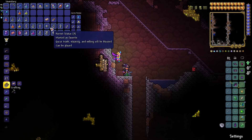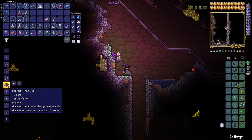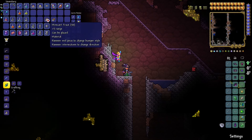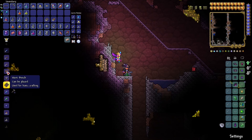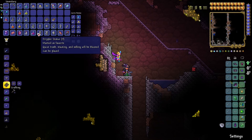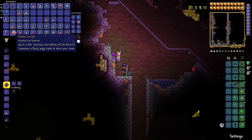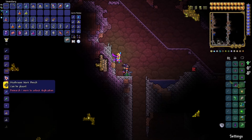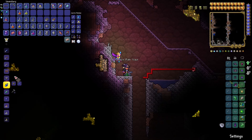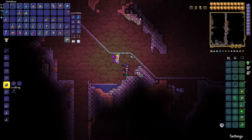A single iron bar and wood allows you to make 50 minecart tracks. You only need three. One goes into the pressure plate track — one pressure plate and one normal track allows you to craft a pressure plate track. That is the key of this farm. The assumption is that you're going to be able to farm these statues on day one.